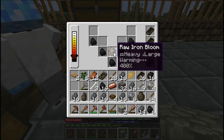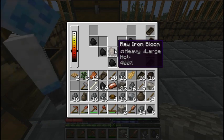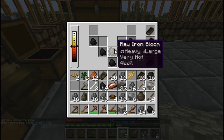Hey guys — we had a derpy derpy derp. I let the raw iron bloom melt to death. I don't know how it got from dark red to brilliant white that quickly. It goes hot, then very hot, then faint red, dark red, bright red, orange, yellow, yellow white, white, and then brilliant white. And then golden. Once it gets to brilliant white, we lose it.